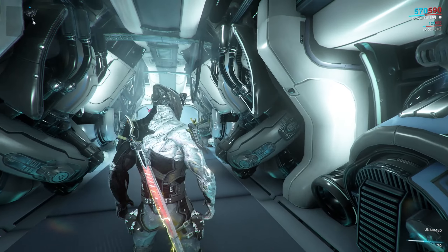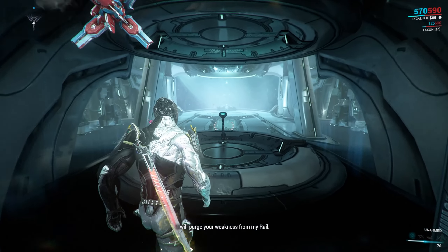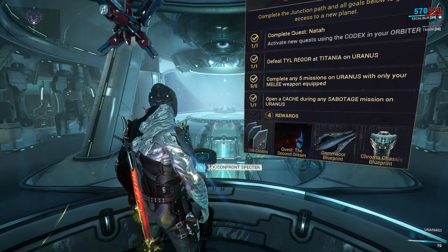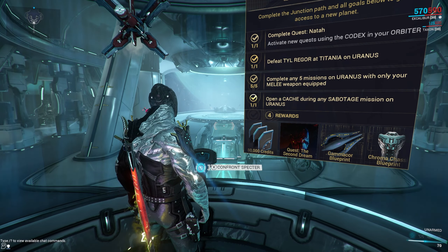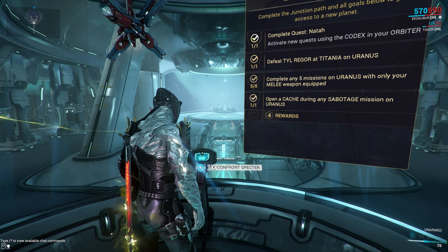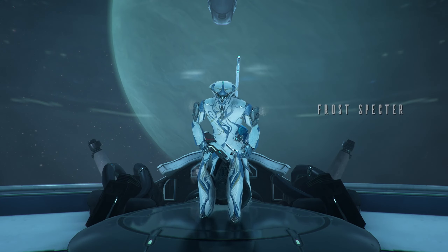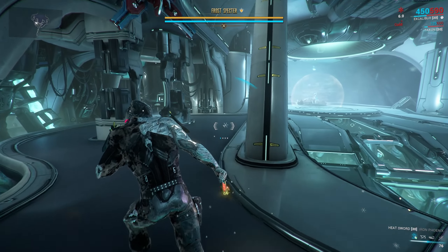Wait - I've only got my sword on. Shit, I forgot about that. I forgot to put my other weapons on because I had to take them off - I had to do five missions with only a melee weapon. There it is on the right-hand side. But I forgot to put my other weapons back on. I should be able to get it. Frost - let's go.